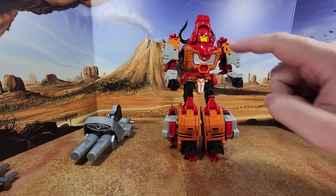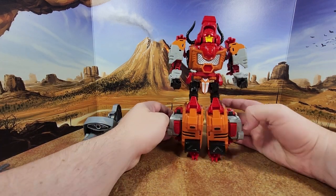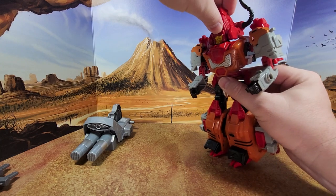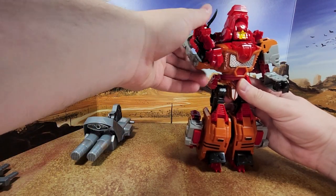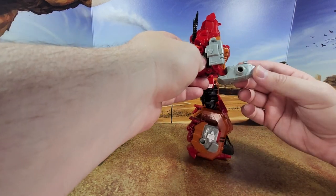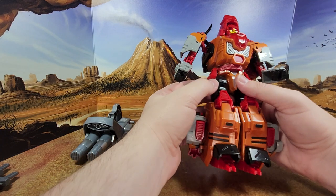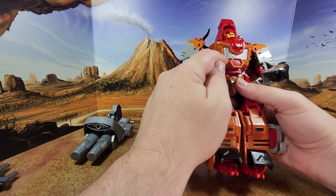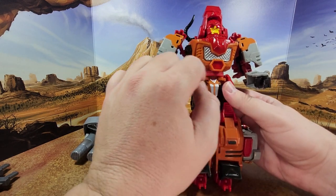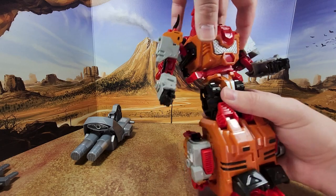Articulation: you do have a bit of head rotation and a bit up and down. No ab crunch really. You do have a nice waist rotation — no problem. The arms will go out like this, and you have a nice elbow. He doesn't suffer from the razor claw problem, so that's cool. The hands don't move more than this. You have a four-piece rotation — this moves, this moves, this moves, and this moves. But the hexagon will hit this, so when you rotate him for transformation or the waist rotation, it's going to hinder it a little bit and push things.